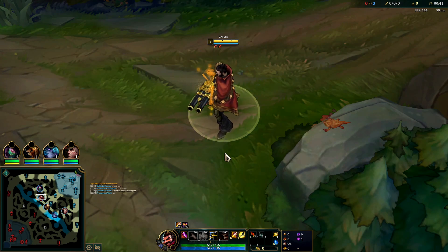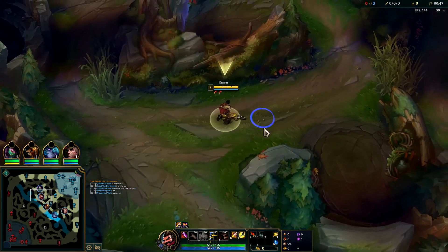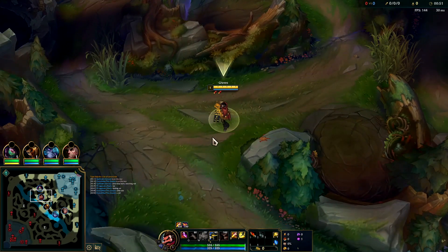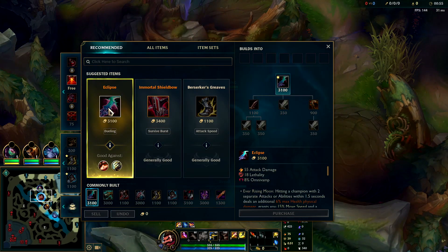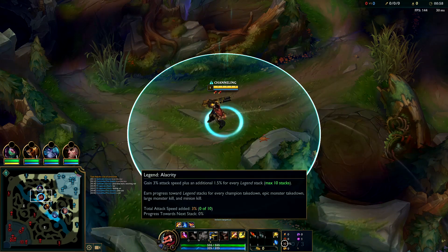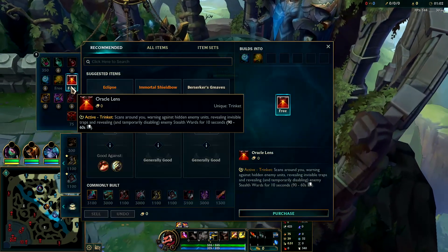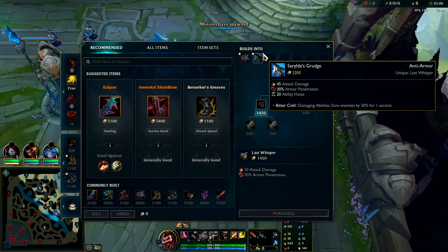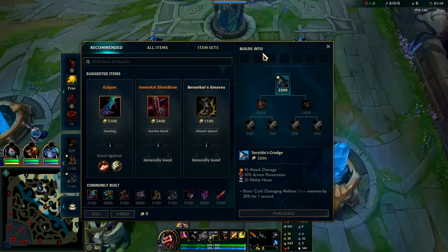Graves had alternate items to build already, such as Eclipse and penetration style items, which is why this game we're going to be rushing Eclipse into Collector into Serylda's. With this Korean build, you'll be doing pretty much true damage throughout the game by going for two early Lethality items. You'll be cutting through their base armor, essentially doing true damage, and then by the time they do have armor, that's when we'll have Serylda's for its 30% cut and for its slow on our abilities.